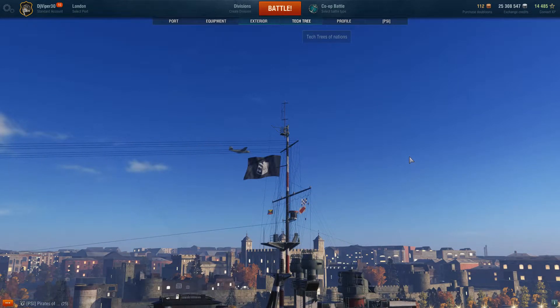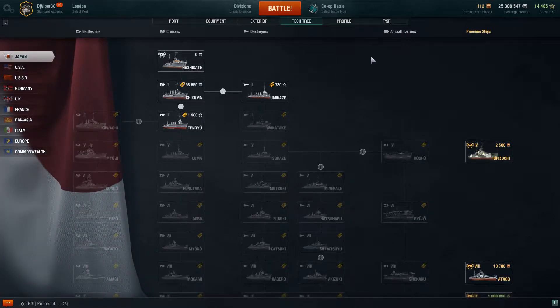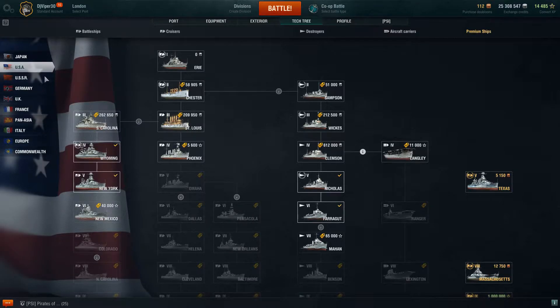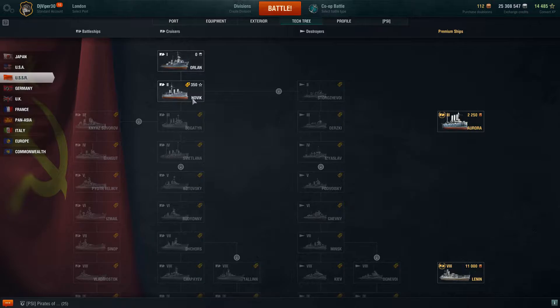In the tech tree, this is where you buy your ships. On the left you've got Japan, USA, USSR, Germany, UK, France, Pan Asia, Italy, Europe, and Commonwealth. Each one has a battleship, cruiser, destroyer, and aircraft carrier - some don't. For Japan you'll see battleship, cruiser, destroyers, and aircraft carrier. For the USA I've got the New York battleship; to get the New Mexico I still need 30,269 experience.